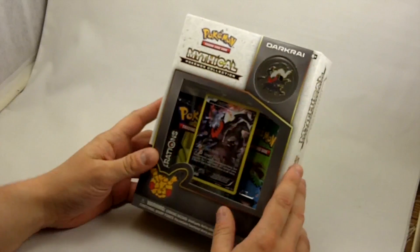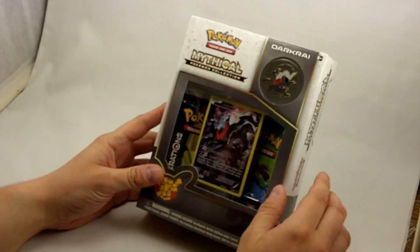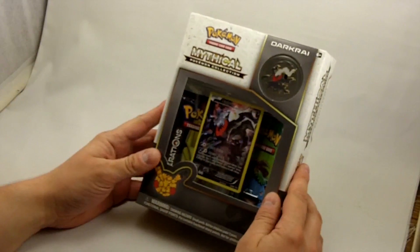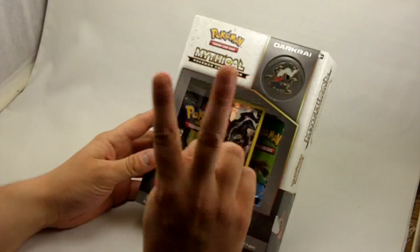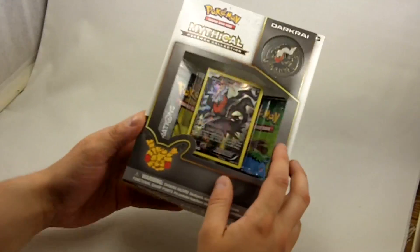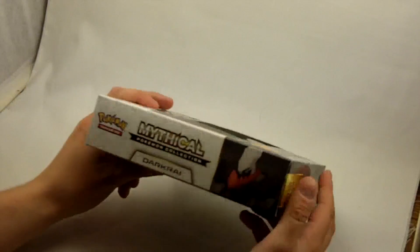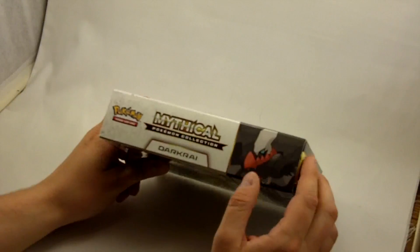Let's first look at this box here. We have Darkrai here, our collectible pin with our one-of-a-kind 20th anniversary Pokémon trading card for Darkrai, along with two booster packs of Pokémon Generations. We see that nice emblem here celebrating 20 years of Pokémon. On the side here we see Pokémon Mythical Collection, Darkrai.